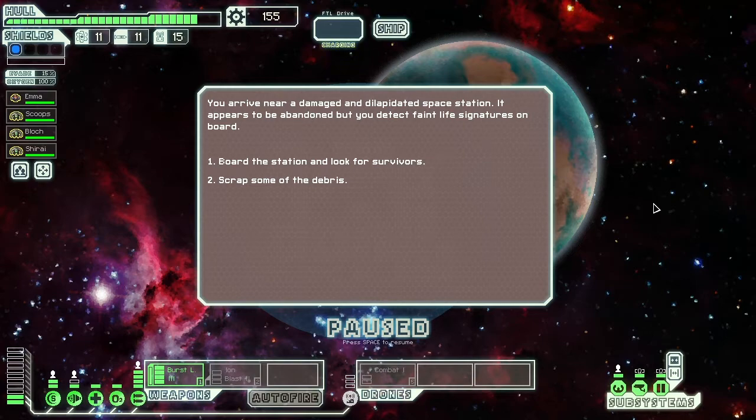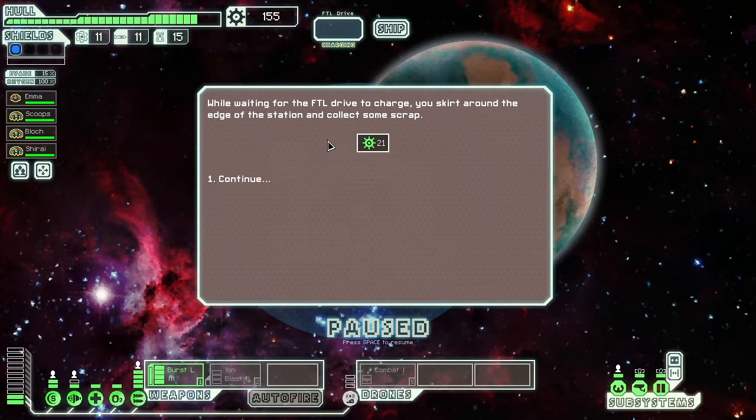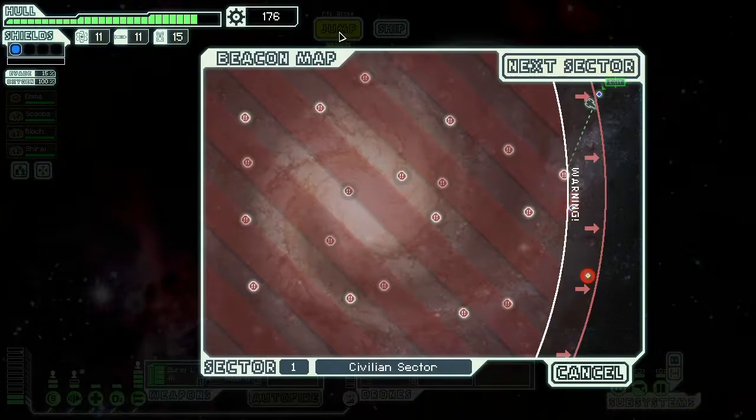You arrive near a damaged and dilapidated space station. It appears to be abandoned, but you detect faint life signatures on board. I don't think I want to board the station to look for survivors — I feel like we're in a really good place with the amount of crew and weapons we have. Let's just scrap some of the debris and carry on.